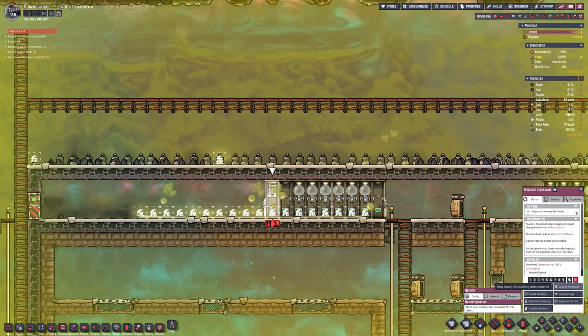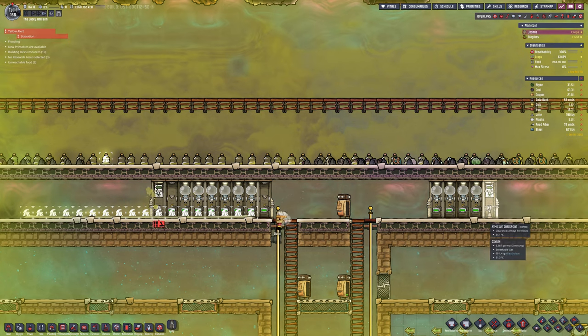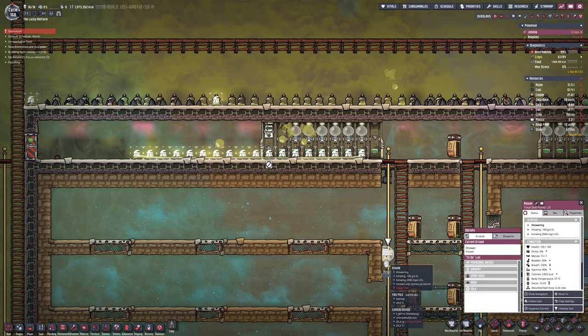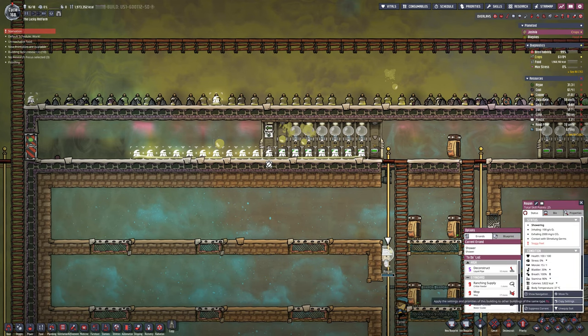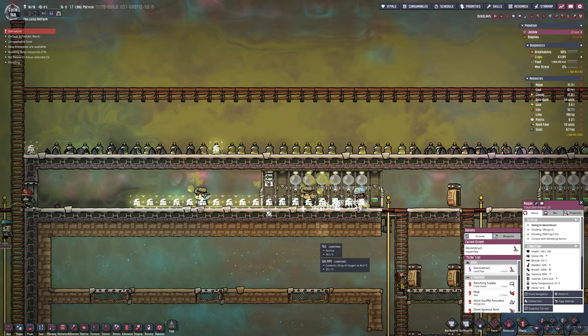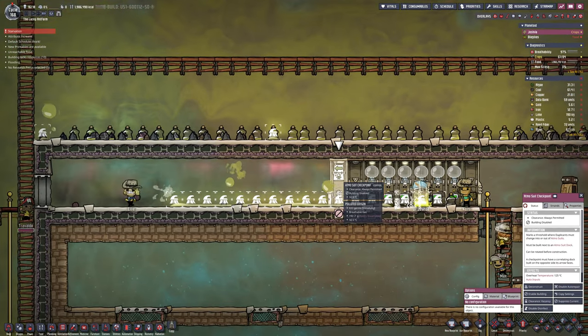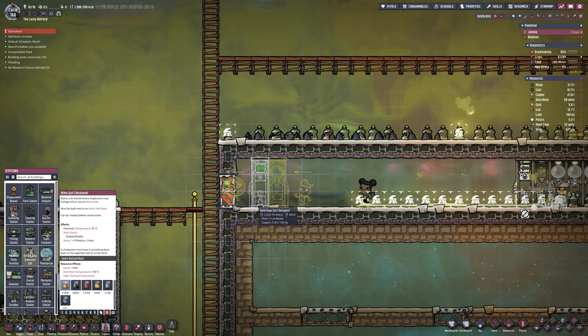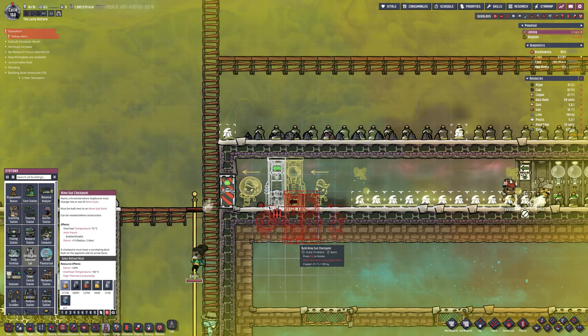The Atmosuits are working nicely to get out of the base, but what I want to do is rip that out. As you can see, just disconnect that and I'm going to install 10 or 12 more. We need a lot more Atmosuits. I want everybody to be going out there. The quick fix is to turn it off and everybody rushes out without an Atmosuit and get stuff done.